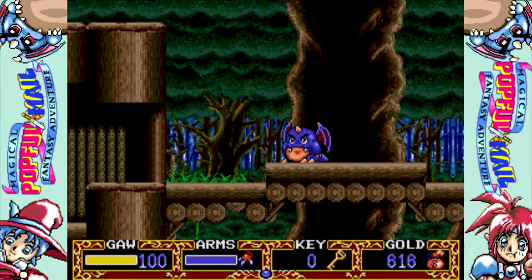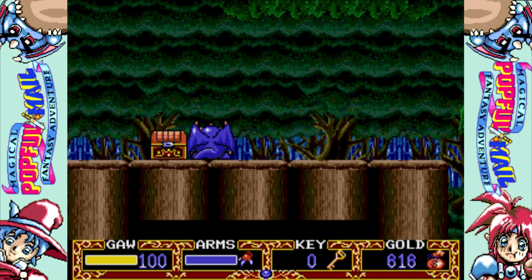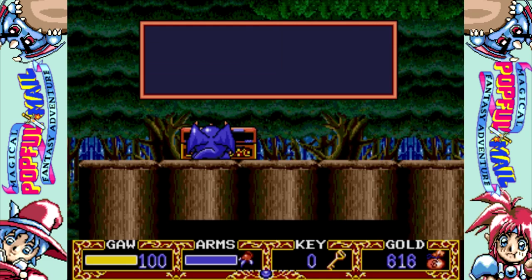Now remember when we were up at the other tree, we saw the two treasure chests up here that we couldn't get? Well, Gaw enables us to get them, and they are some bananas and an apple.